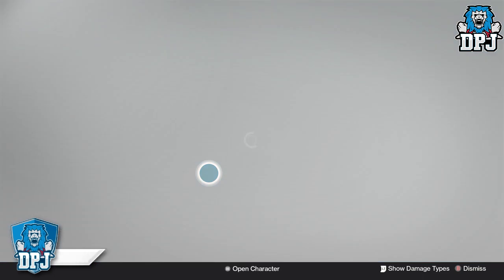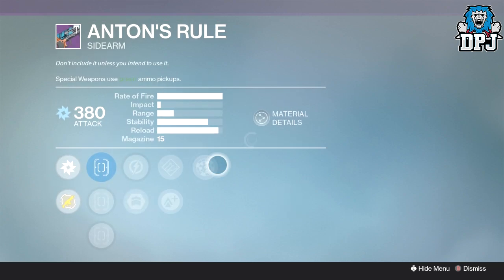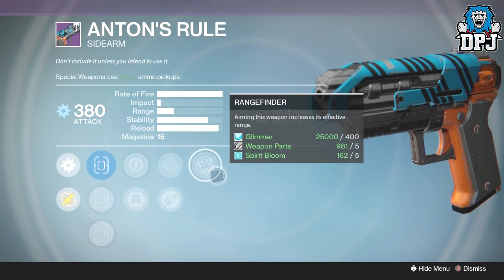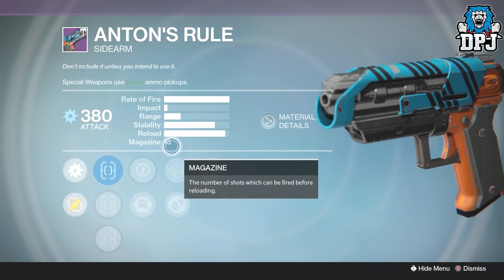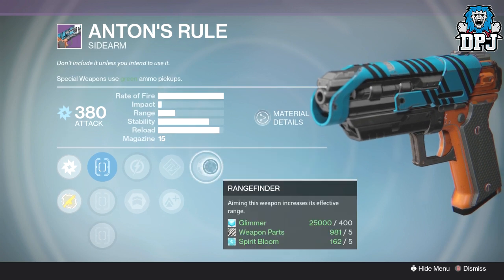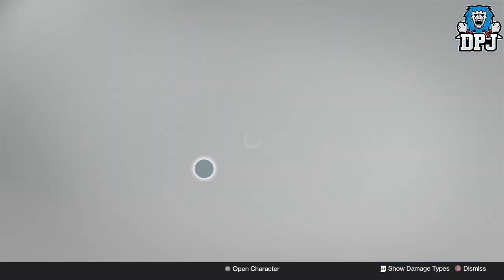Next up is Anton's Rule, a sidearm. Sidearms rule PvP at the moment and this one comes with range finder, hand-loaded or lightweight, and relentless tracker or army of one. We've also got any of fast draw, true sight, or quick draw. I'd probably go with range finder, lightweight, and relentless tracker. We've got 15 bullets in the mag as standard — a lot of sidearms come with 11 or 12, so with range finder and lightweight this is a great sidearm this week.